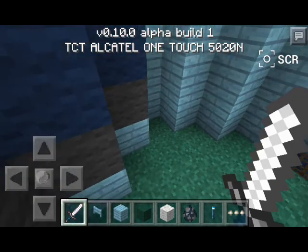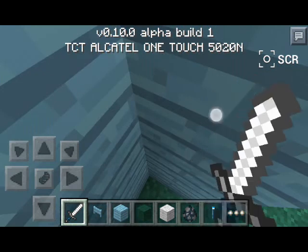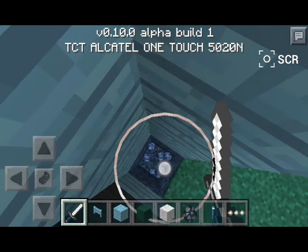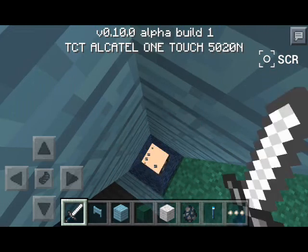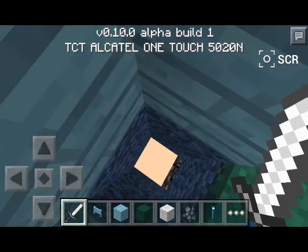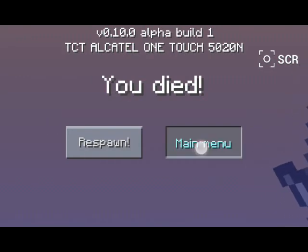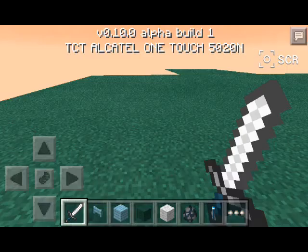Oh my gosh, it's so stuck. It is so buggy. Look what happens when you die — you stay down here and die. They're just letting me fall. See, you die? And sometimes there's not any of these buttons, or these buttons, for some reason.